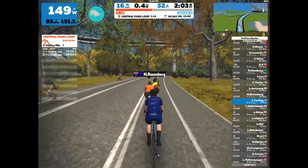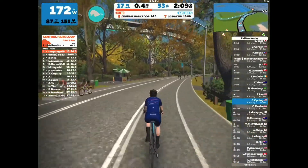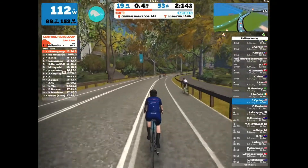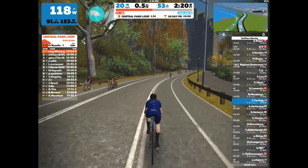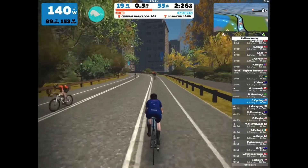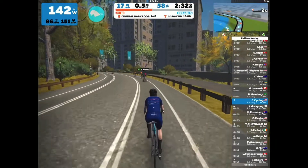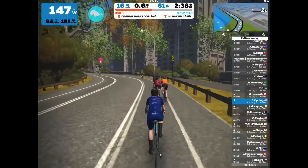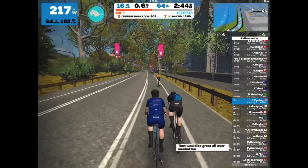Watts represent the power I'm putting out that helps my bike move forward. Below that in the bottom left you can see RPM — that's my cadence, how quickly I'm cycling. 90 RPM means I'm moving the pedals at 90 rotations per minute. Next to that is my heart rate — currently putting out around 130 watts isn't too tough, so my heart rate is around 150. My max heart rate during a race or when I'm really pushing hard can get up to just over 200.